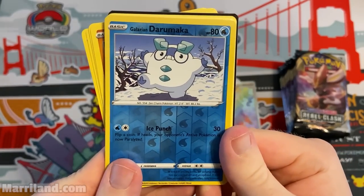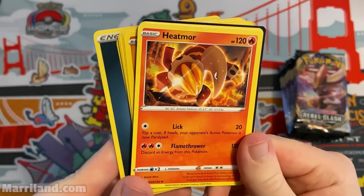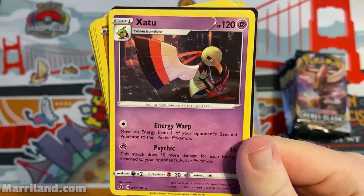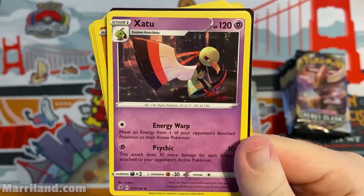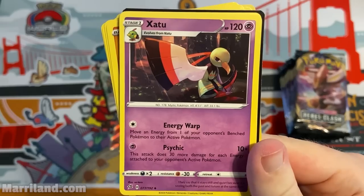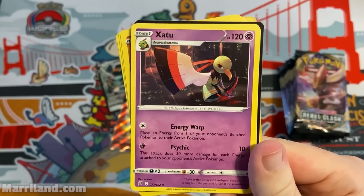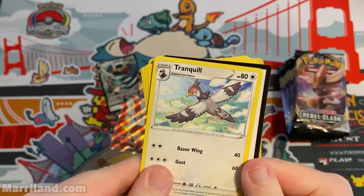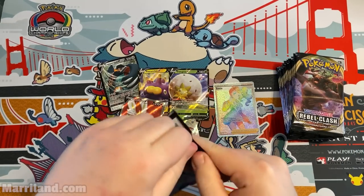Pack — Meditite, Grubbin, Electabuzz. Galarian Darumaka. Unfezant — pretty popular in one of the decks I think it's the Zacian deck. Darkness energy, Heatmor. Zapdos art — love Zapdos, one of my favorite Pokemon. Usually I have a soft spot for cute Pokemon but Zapdos I genuinely like because it looks so cool and mystical. Energy Warp moves an opponent's bench energy to their active; Psychic does 30 more for each energy attached to your opponent's active.